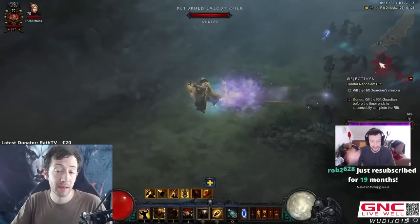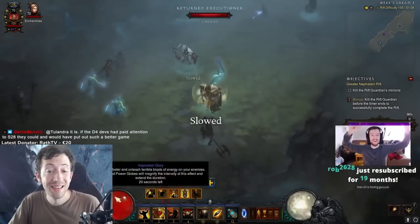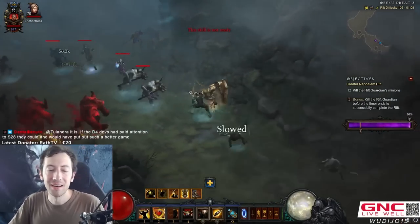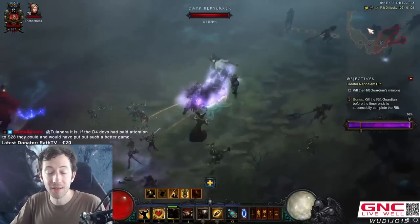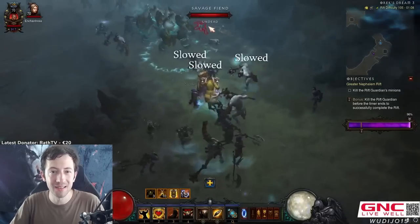Blizzard is trying to amend that, and as you can see here, this is the Shrouded Moors, which is the best map in general now. Inside Aurex Dream at least, this is going to be probably the map to push — even better than Fields of Misery and Festering Woods and all that.